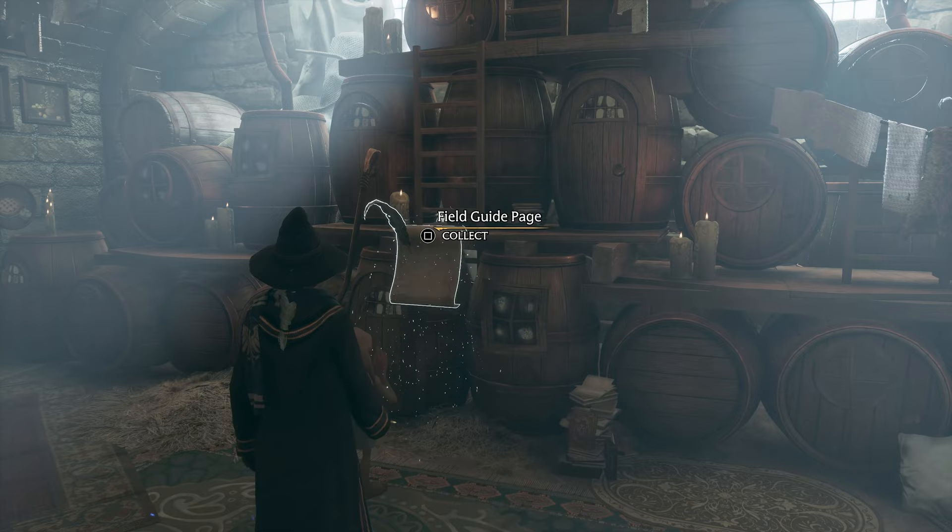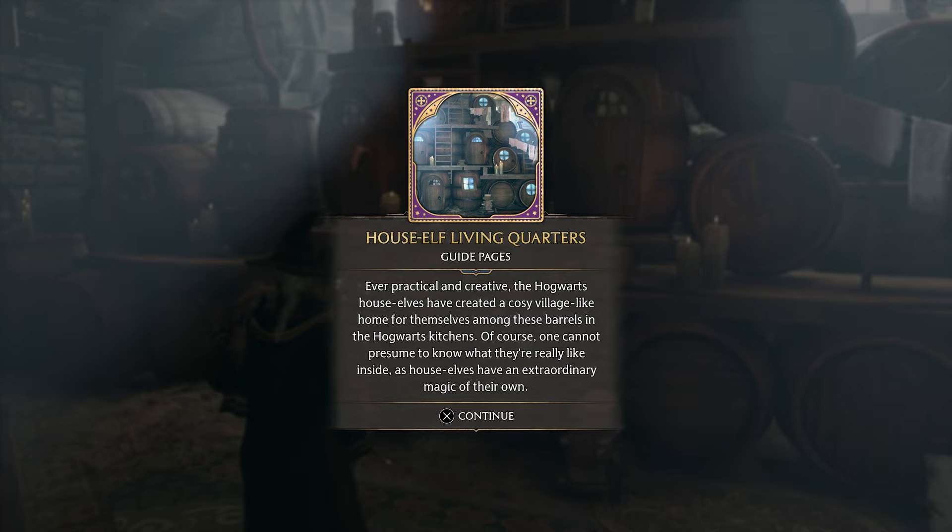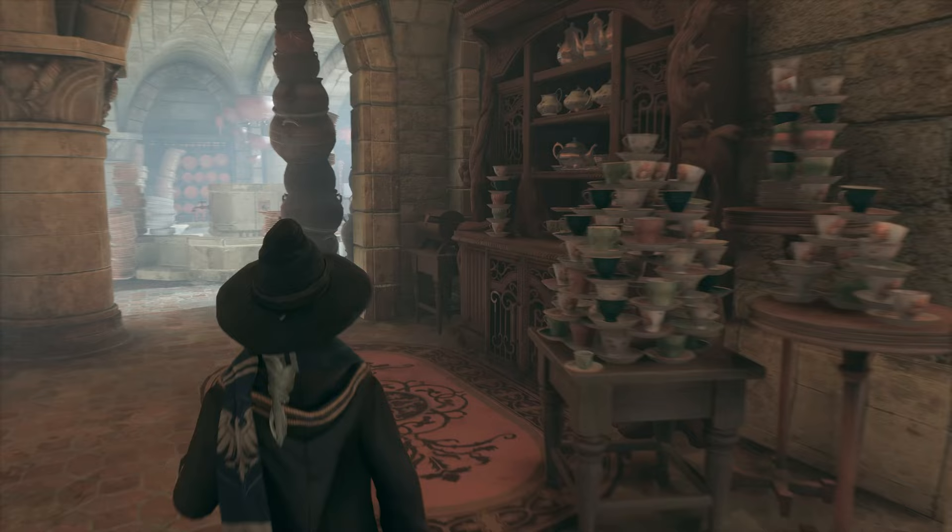What's this? Revelio. House elf living quarters. 'Ever practical and creative, the Hogwarts house elves have created a cozy, village-like home for themselves among these barrels in the Hogwarts kitchen. Of course one cannot presume to know what they're really like inside — house elves have extraordinary magic of their own.' That's so cool. You have to wonder if they're larger in there — bigger on the inside.